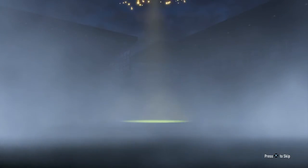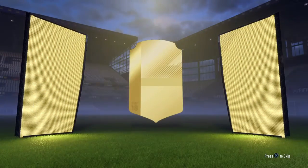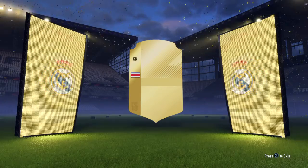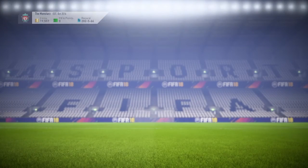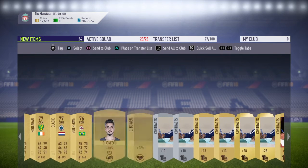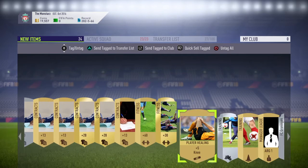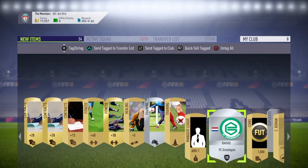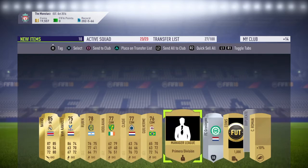Now we'll start with this one - come on, give us something. Okay, we've got a board player - Navas! Oh cool, we've got Navas, not bad not bad. Let's just send all this to the club first. Oh my god, oh my god - a thousand coins, Navas as well! So quite a good pack.